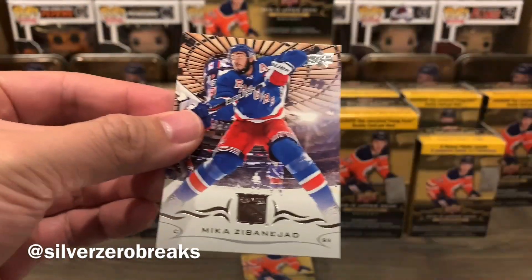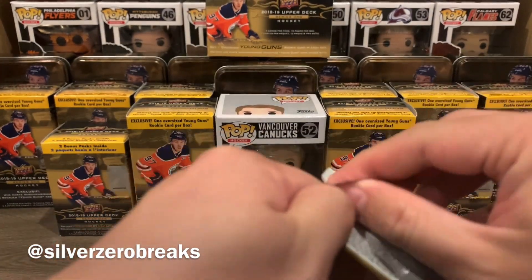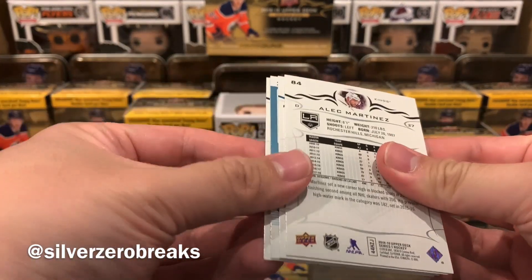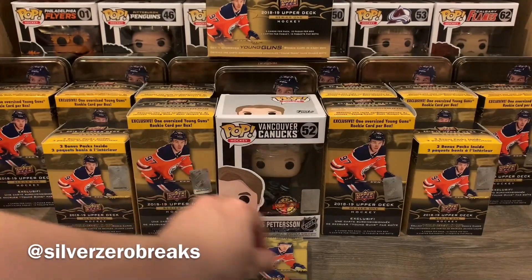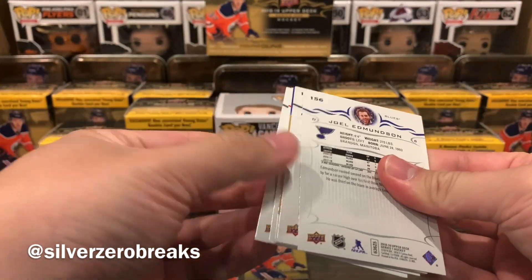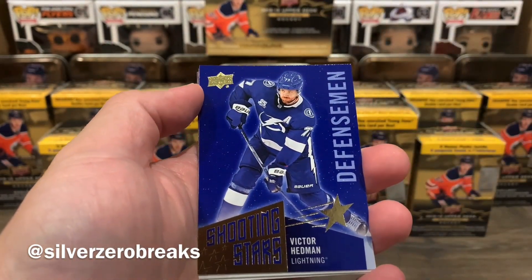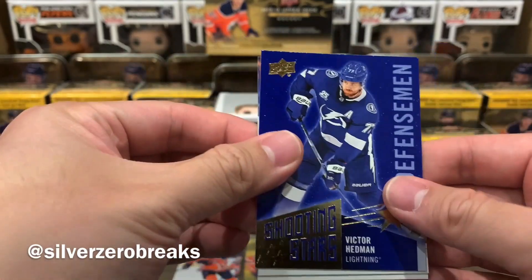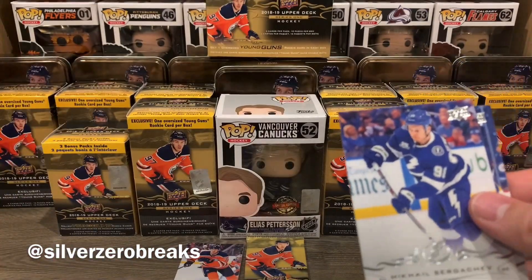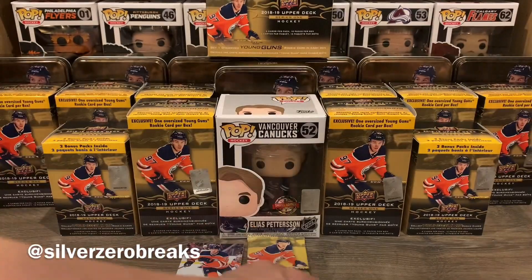We also have Cam Talbot and Mika Zibanejad. Three more packs to go, one more chance at a Young Gun. Looks like we got the Young Gun in this particular pack. We have Kyle Turris, Nick Bjugstad, and a Shooting Stars of Victor Hedman — so we got a very Tampa-heavy box. We got the Canvas Young Guns plus the Shooting Stars. More Tampa: Mikhail Sergachev and Joel Edmundson.